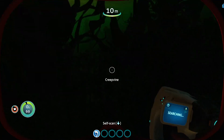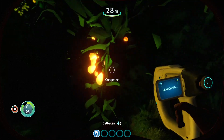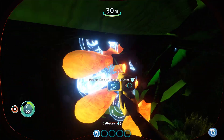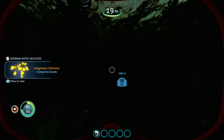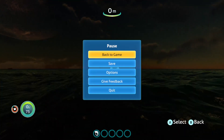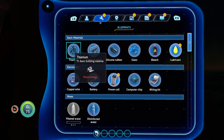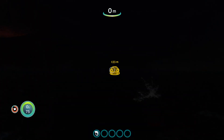Okay - creepvine. Let's find that cluster again and give that a scan. There we go. Now back to the life pod - I'm going to change its color so it's easier to find in the ocean. This button - there we go - yellow. That really stands out.